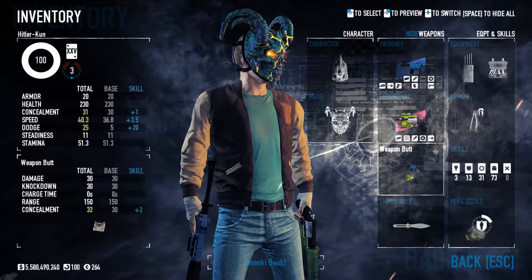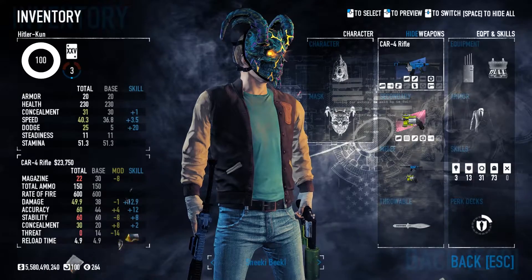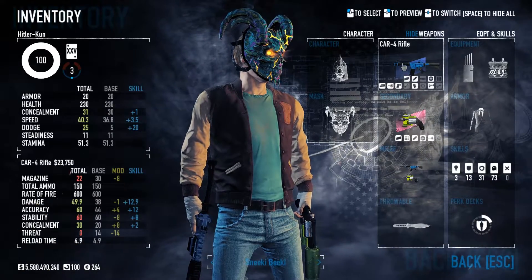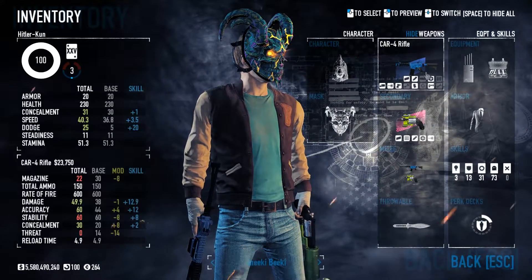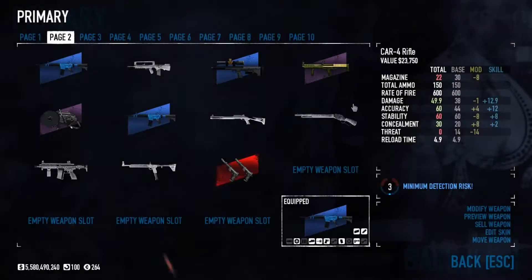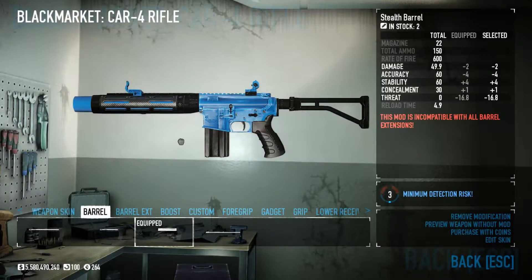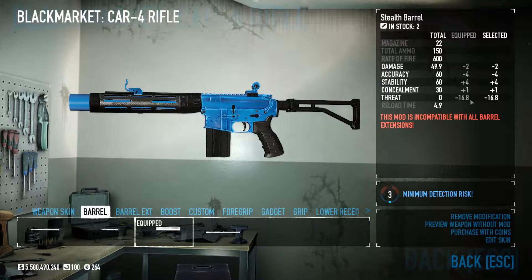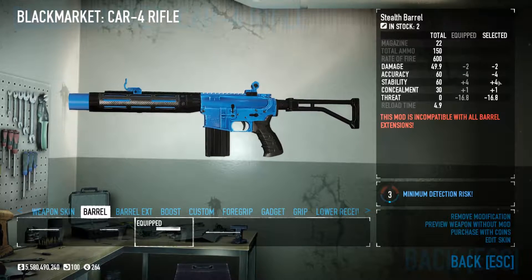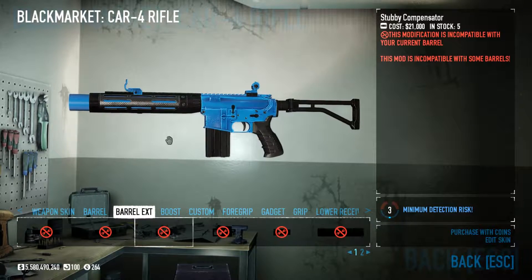First of all, I'm going to go over the actual weapons. I've used a Car 4 because this is generally a really nice all-around assault rifle — good for concealment, good for loud. It's a very bad weapon unmodded, but I've managed to mod mine for stealth, as you can see here. So we're going to go over the attachments right now. For the barrel, I went for the stealth barrel. It adds +1 to concealment, +4 stability, -4 accuracy, -2 damage, and no threat. For barrel extension, we don't have any because the stealth barrel basically takes up the whole barrel.